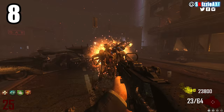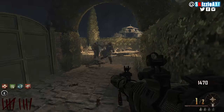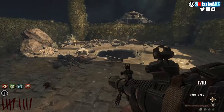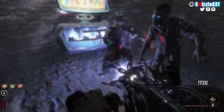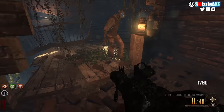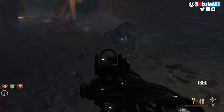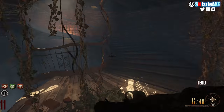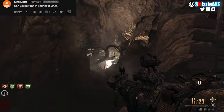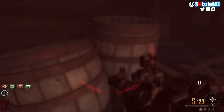At number 8 we're talking about the RPG. It has 1 rocket and 20 in reserve, and when you pack punch it, it has 8 in the launcher and 40 in reserve — it's called the Rocket Propelled Grievance. Now you can actually spam it. But the thing is, if you don't have PhD Flopper you're gonna go down, and it's not gonna be a good time.